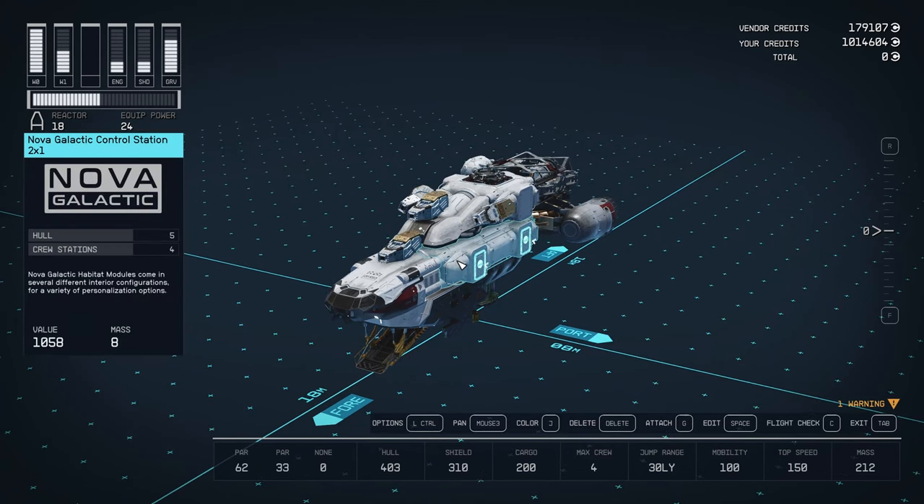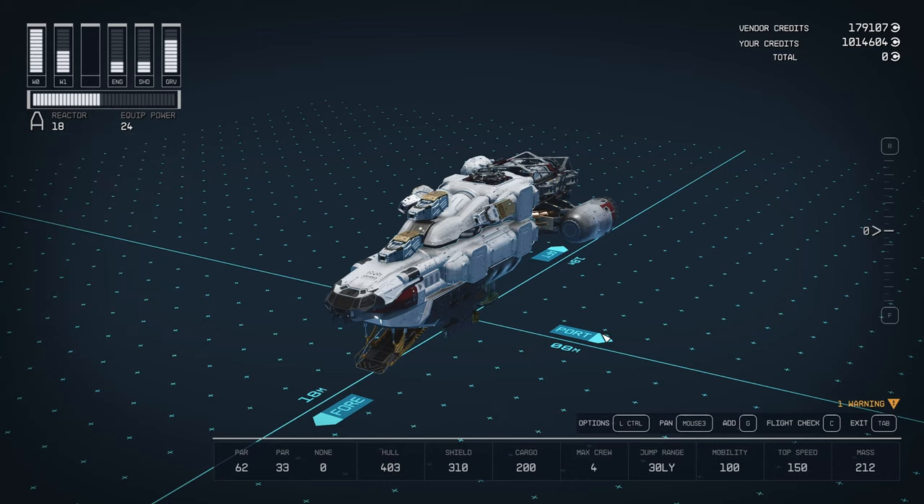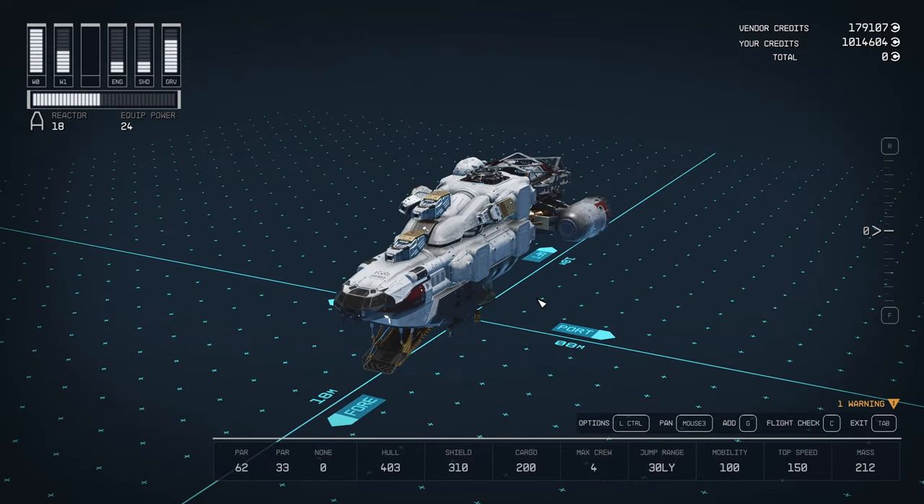I gave them all a control station, except possibly the Stroud. It's not really necessary for a fighter that's going to have one or zero pilots on board, but for the structure of the ship it pretty much needed a two-by-two or two-by-one in there somewhere, so that's what I put in there.